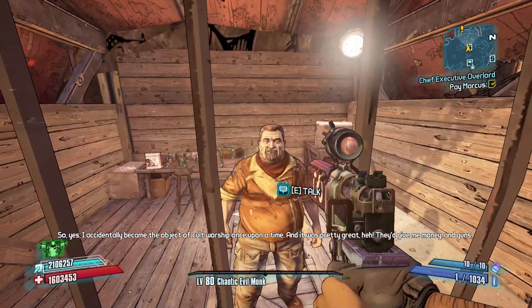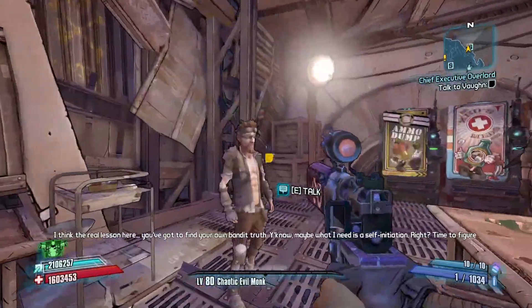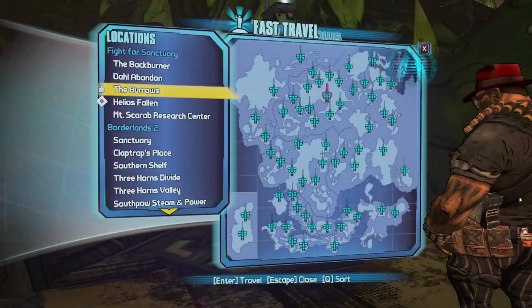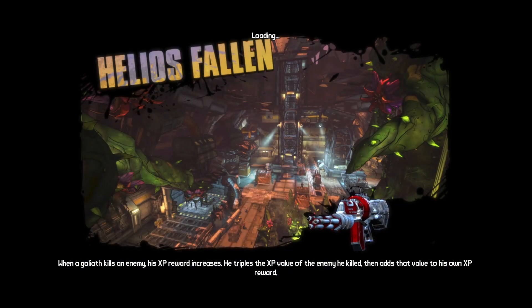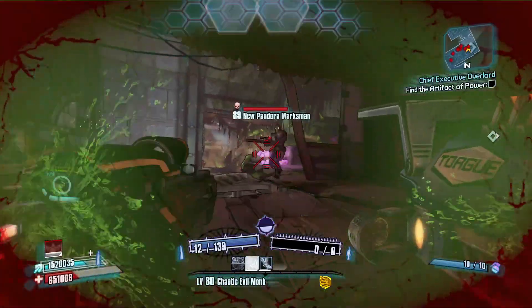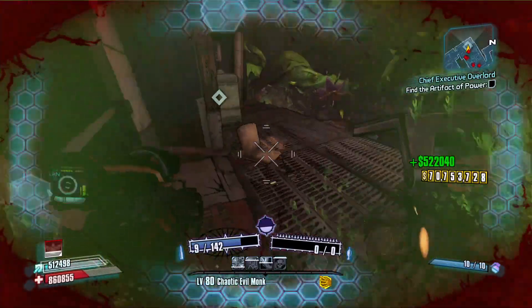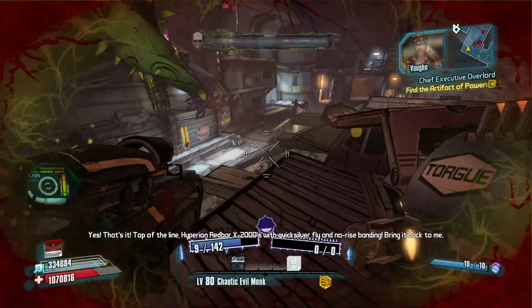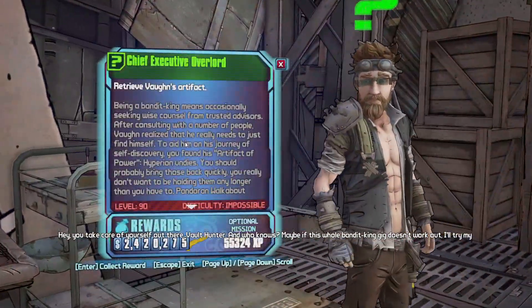You're going to first start off by just talking to some people over there, and then you're going to go back to Vaughn. He's going to send you over to Helios Fallen. It tells you to go through the doors to each map, but you want to just fast travel to Helios Fallen — it makes it a lot easier. Then you're going to grab the Artifact of Power. You're going to come across a bunch of enemies here, so just be careful. Grab that, and then save and quit out of the game because you're going to end up at a fast travel, which makes it really easy to get back to the Backburner. From there, go to Vaughn and turn it in.